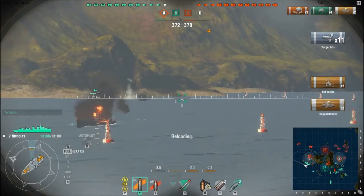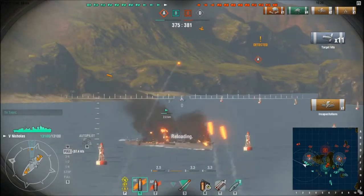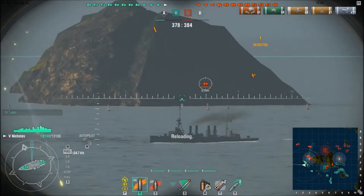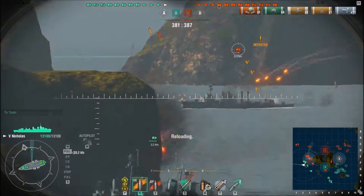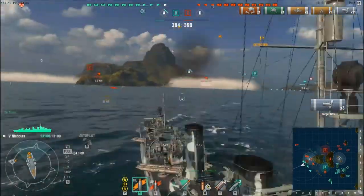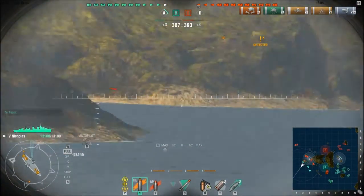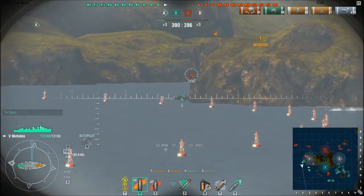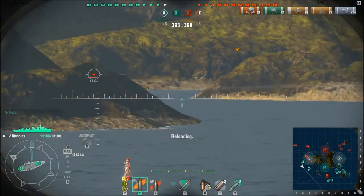My allied destroyer up front has landed one hell of a few hits on him — he's on fire, he's burning. He needs to blow that up. Okay, switching fire. We have enemies everywhere. He's on fire like crazy — turn in. Need to avoid these, got more destroyers up ahead. He's slowed down — I think his engine is out. Okay, switch to the next destroyer, this guy. He's a Nicholas like me. Good guns, need to keep just firing.